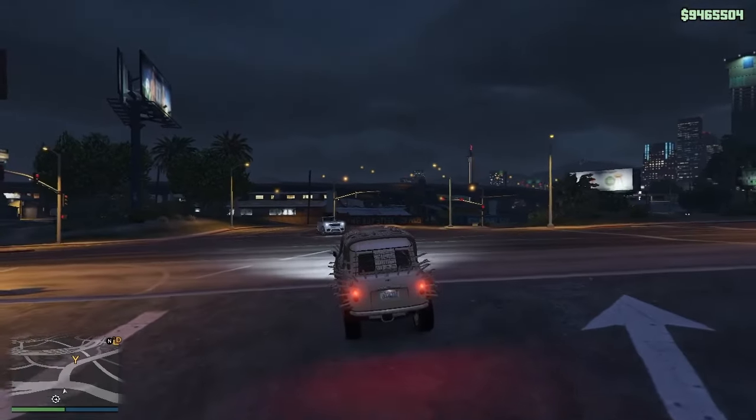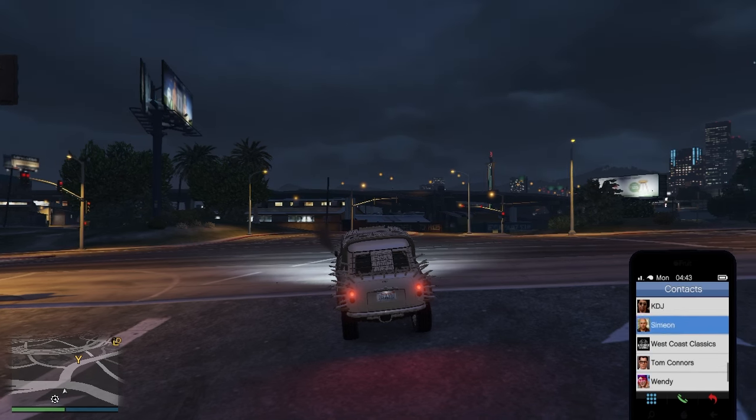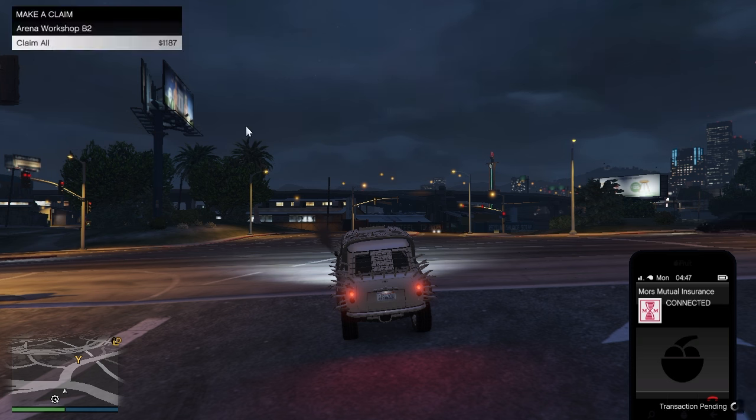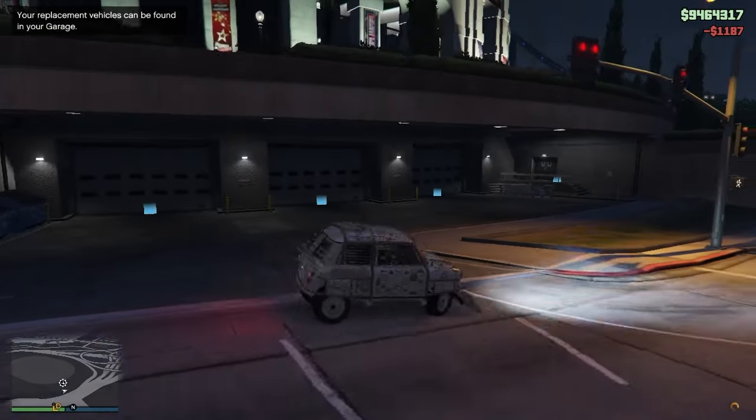Once you get out, you have to open your phone and call Mors Mutual Insurance. Now you have to press 'Claim All'. After claiming your vehicle, you have to get back into your garage with the duplicate vehicle.